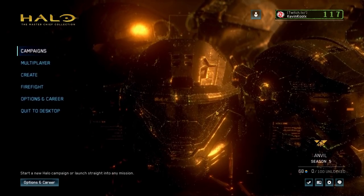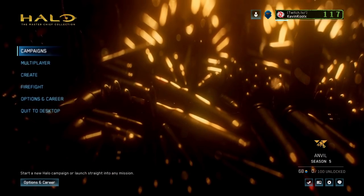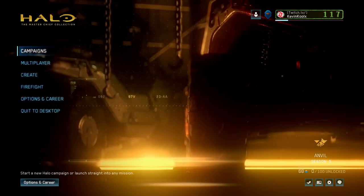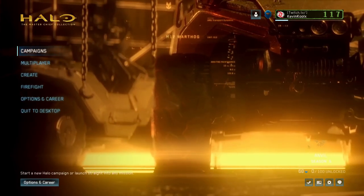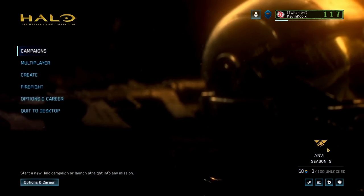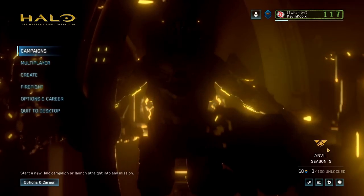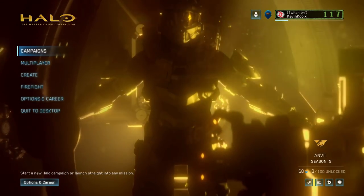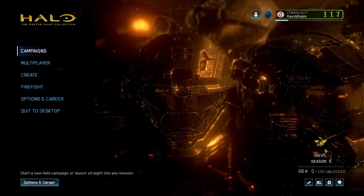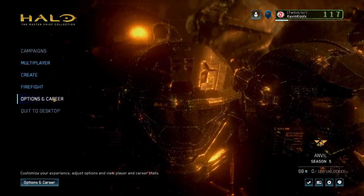You can see the new season right here in the lower right-hand corner — it's called the Anvil season. This is a reference to the Anvil Station, which was a joint effort by Spartans and Elites after the Human-Covenant War. The Elites and Spartans worked together to improve each other's combat abilities, and this also led to some weird combinations of weapons we saw in Halo Online, tying that lore into the actual MCC.